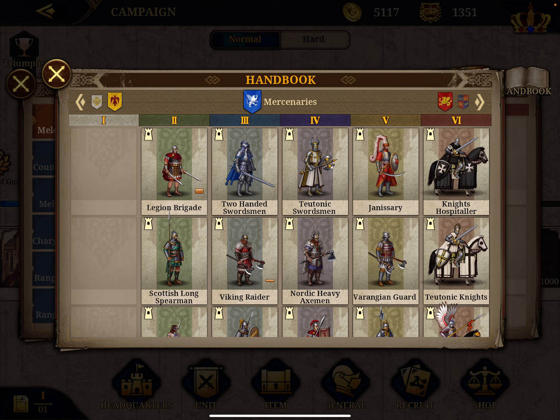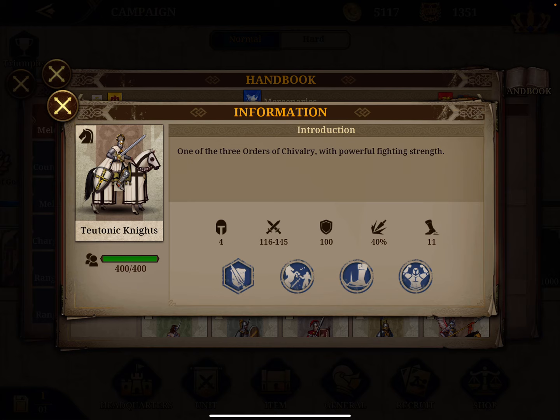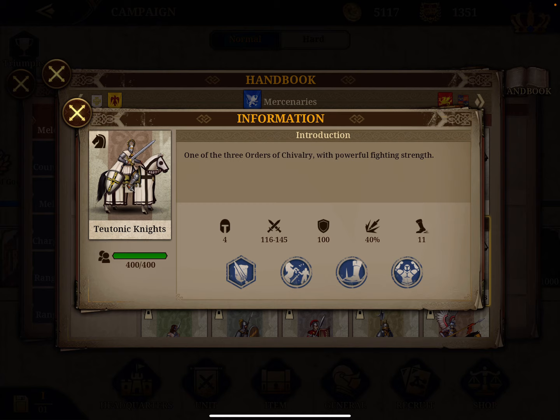Starting with the melee cavalry, my number one unit is the Teutonic Knights. It's a mercenary unit, and it has a combined attack-defense score of 231, which is the highest, with an attack of 131, also the highest, and a good defense of 100. Mobility 11, like any other unit. Also as a reminder, every army type is best against a certain one. Melee cavalry is best against the ranged cavalry. All of them are the same.